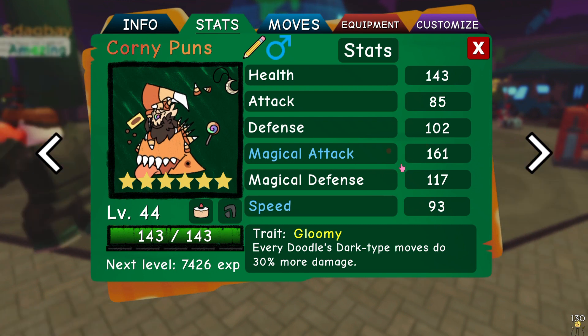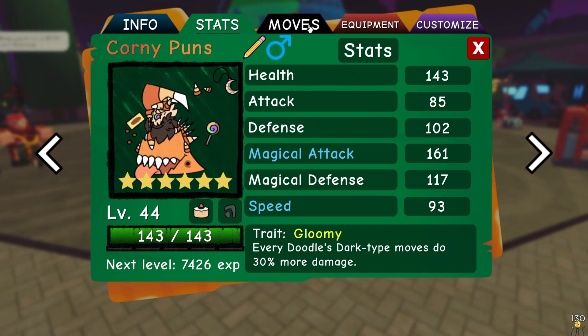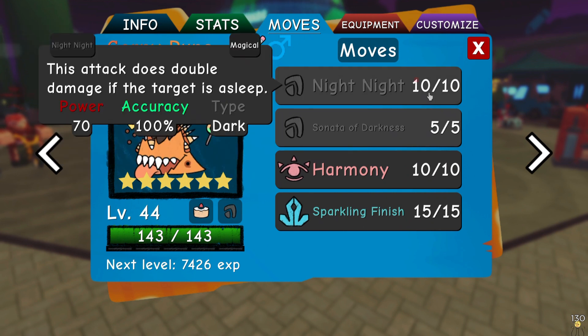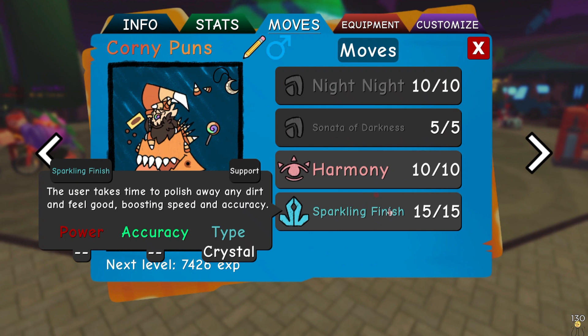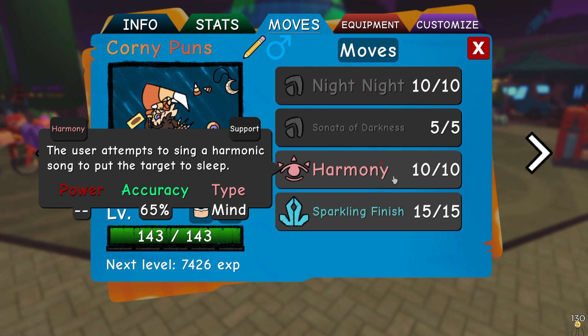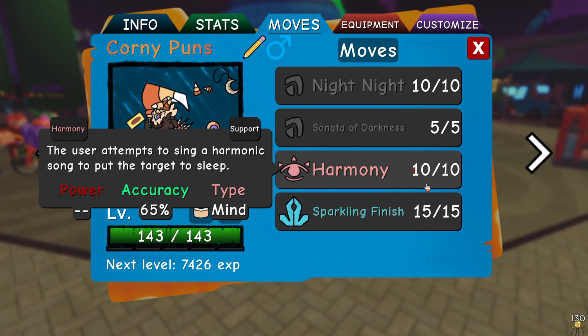That's going to be like 241 magical attack or something after Moonsharm and Gloomy — that's really good. And that's not even including Stab either, so this Night Knight is going to be doing so much damage. This set is supposed to increase your speed with Sparkling Finish and also increase your accuracy, so your Harmony is going to be almost 100% accuracy.